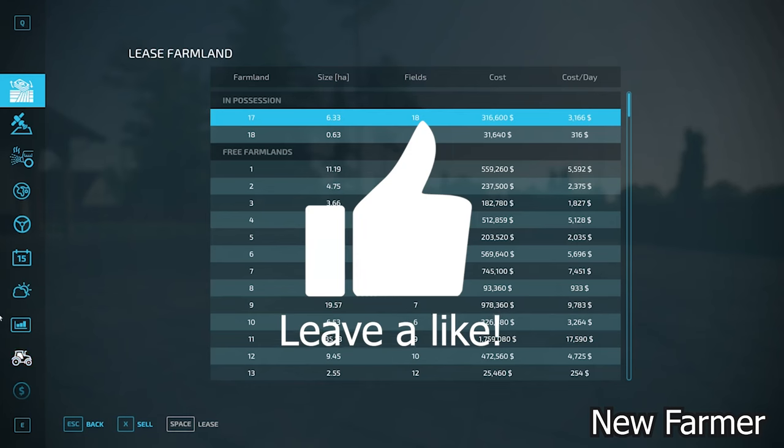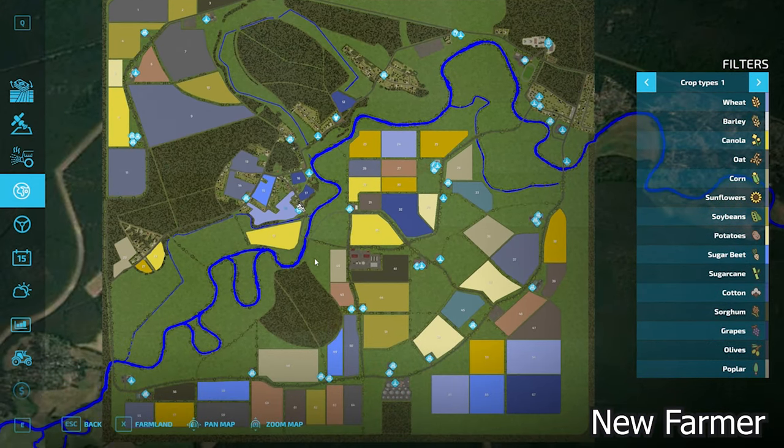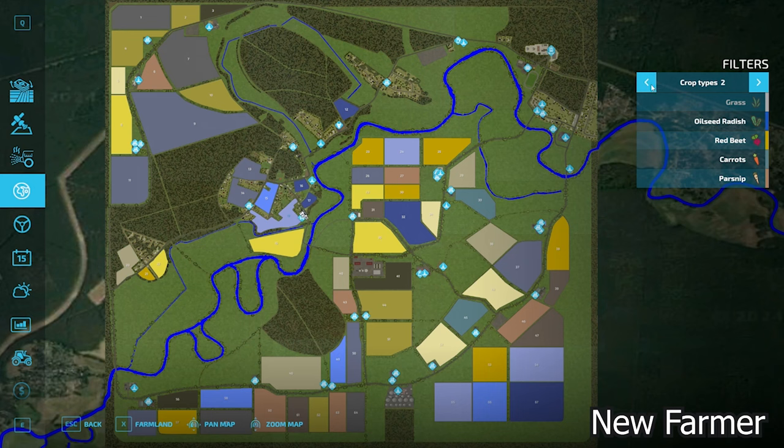Let's take a look at the PDA. Remember, this is a 4x map, so all of these fields are going to be much larger than they appear here. This map has all the standard crops available in Farm Sim 22, and if you're playing with the Premium expansion activated, you'll also have access to red beets, carrots, and parsnips.